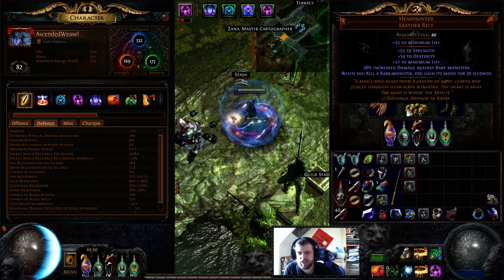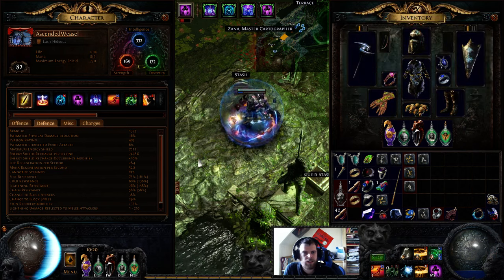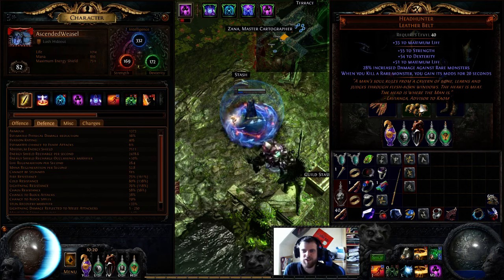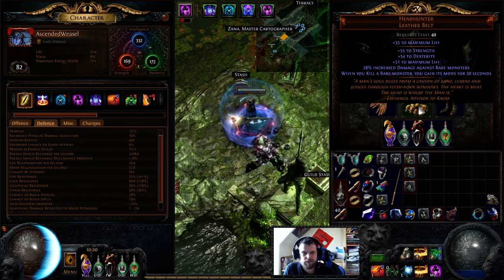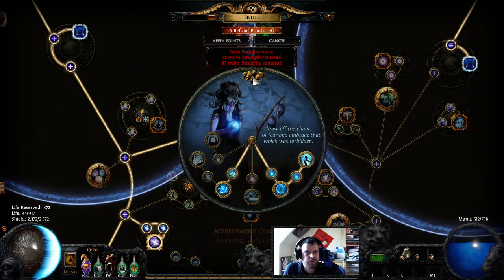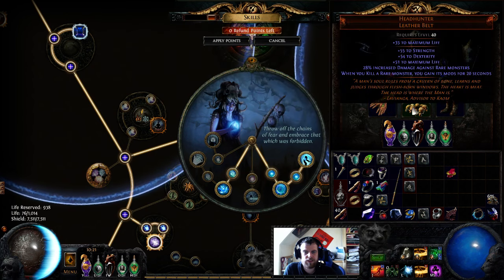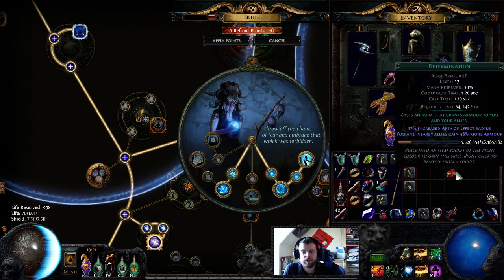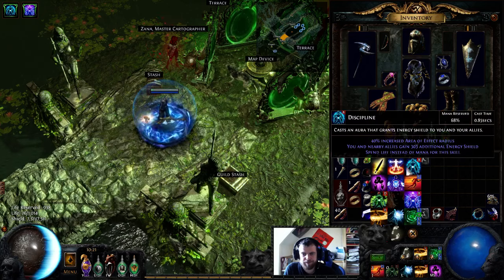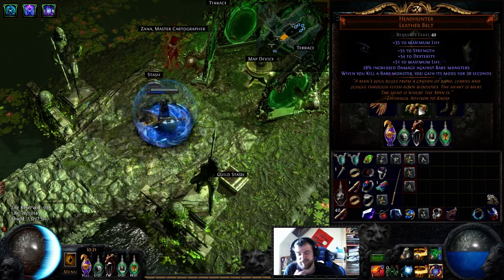I'm using a Headhunter now, but you can use any belt you want — really just a good ES belt with some resists would make the rest of the build easier. It's definitely not required for the build at all; I just have it, so why not use it. The only thing that's actually nice about it for me is the extra Dexterity — I need about 33 more Dex for the tree, so that's really the only meaningful thing it provides. Of course you get the extra effects from Rampage, but it's not something you need for this build — just a nice extra item.